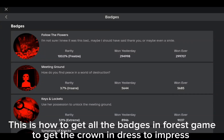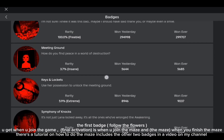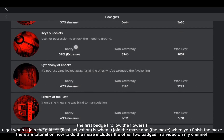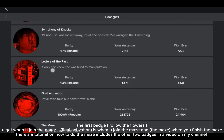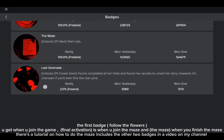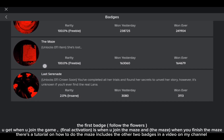This is how to get all the badges in Forest Game, and to get the crown in Dress to Impress. The first badge, Follow the Flowers, you get when you join the game. Final Activation is when you join the maze, and the maze badge is when you finish the maze. There's a tutorial on how to do the maze, which includes the other two badges, in a video on my channel.